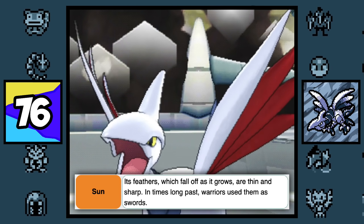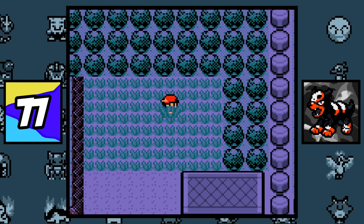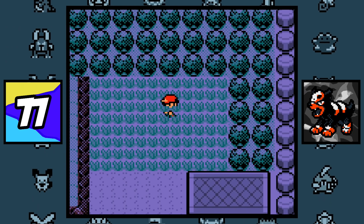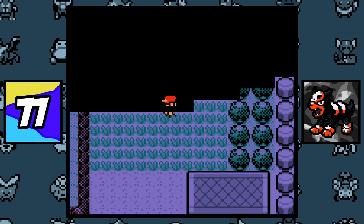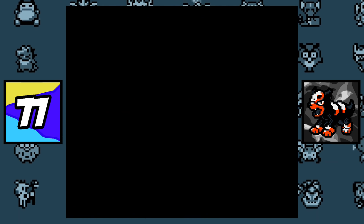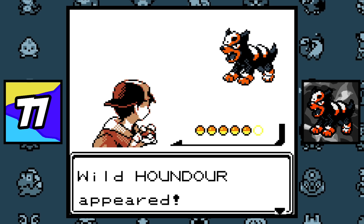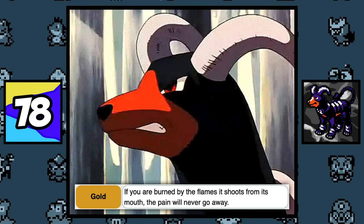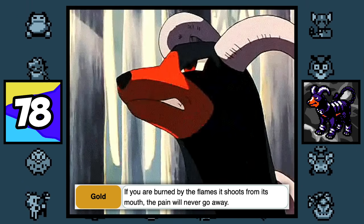Despite Houndour being a Generation 2 Pokémon, it was actually native to the Kanto region in Pokémon Gold, Silver, and Crystal, being found on Route 7 between Celadon City and Saffron City. This was also true for Murkrow and Slugma. According to Houndoom's Pokémon Gold Pokédex entry, if you are burned by the flames of a Houndoom, the pain will never go away.